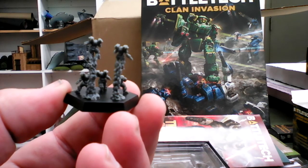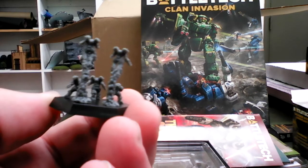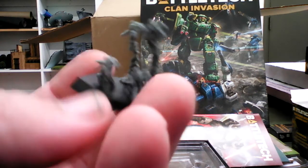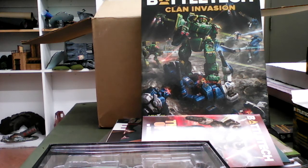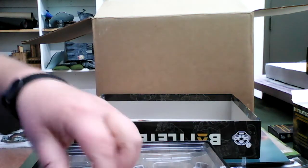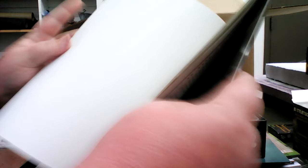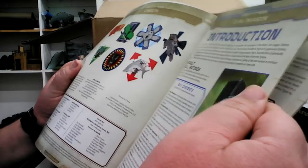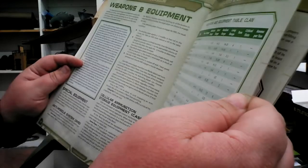I'm kind of excited for the Elementals, and the reason is that it means more vehicles are going to become prevalent in BattleTech with the new rendering of the rules. I do like vehicles and infantry a lot — I still have some heavy vehicles from when I played the last edition. Here we go — the rulebook. It's not very thick, but it's only supposed to be adding some rules for Elementals. The record sheets are here, and there are a lot of the weapons for the clan with all the updated weapons — like Artemis.